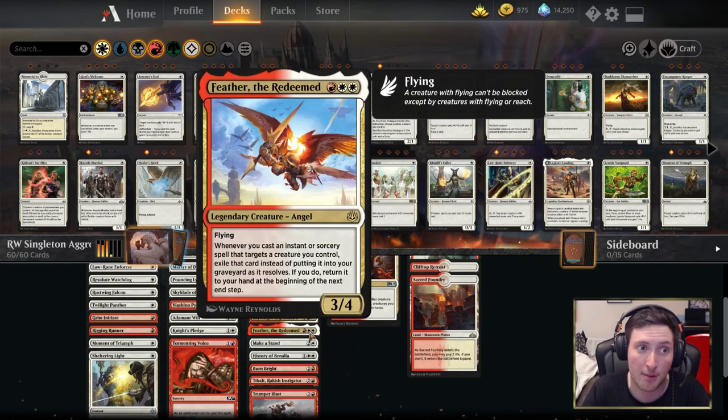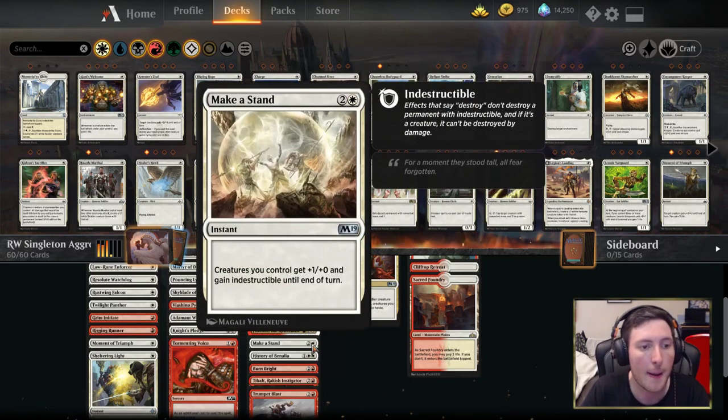Here's an upgrade from Boros though — Feather the Redeemed. She's a three-four. If you target her with something like Moment of Triumph or Adamant Will you do get a bit of value there, but mostly she's just in the deck as a three-four for three. Make a Stand makes your creatures indestructible and pumps your team as well, so if you have a lot of small creatures they're going to survive a sweeper or targeted removal and also push through some extra damage.